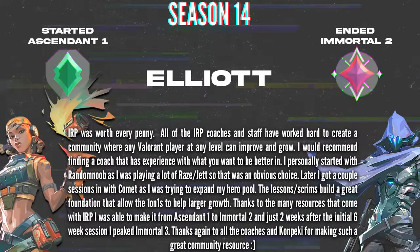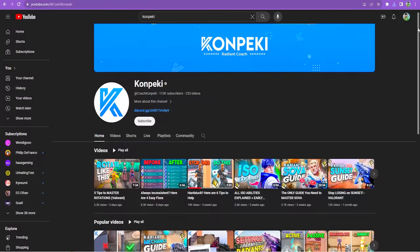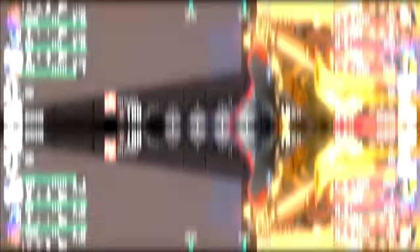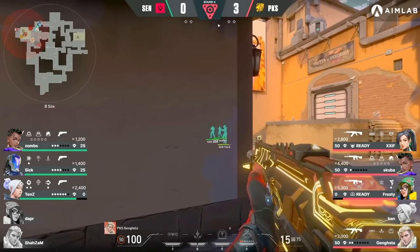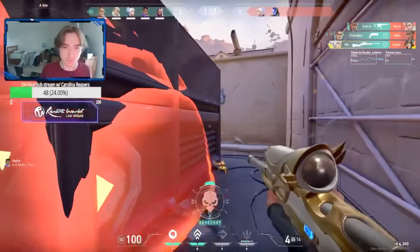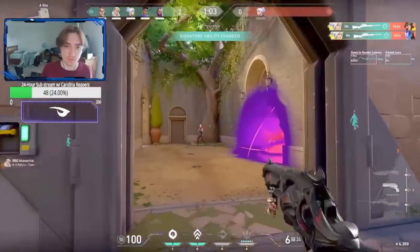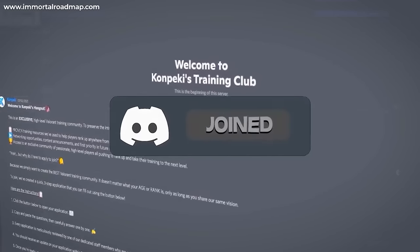They've helped hundreds of students hit Immortal and even Radiant with a stacked coaching staff including Kampeki, who I personally greatly respect for his dedication to content and coaching. Other notable names are Gangsta, a respected pro player since Valorant's inception, having been on teams such as DSG, Immortals, and Knights, and Screwface, a 6-man to the EG team that won Champions 2023. Click the link below to sign up because there are only 30 spots remaining.